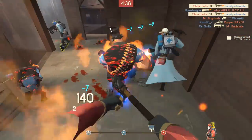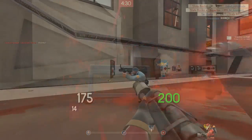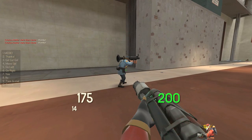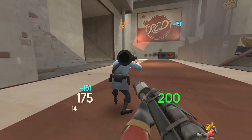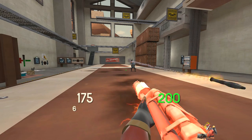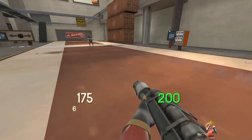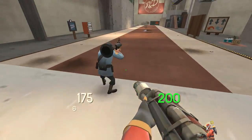Now I want to quickly cover three advanced techniques that you probably won't use as much, but they can come in handy in very specific situations. The first is that you can actually reflect some projectiles if you're standing behind an enemy player. As you can see here, I can reflect a rocket into the soldier at the exact moment that he shoots a rocket. This requires an insane amount of luck and timing if it ever happens in an actual game, but it's still kinda cool. Second, if you are under the effects of a Kritzkrieg, all of the projectiles that you reflect will turn into crits, which will do a crazy amount of damage if you do it right.